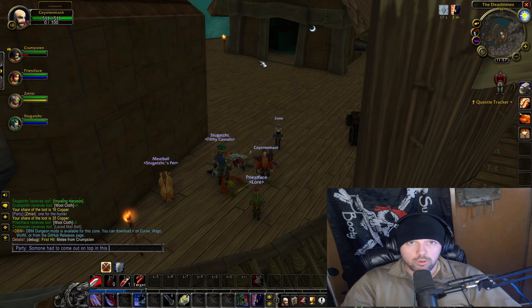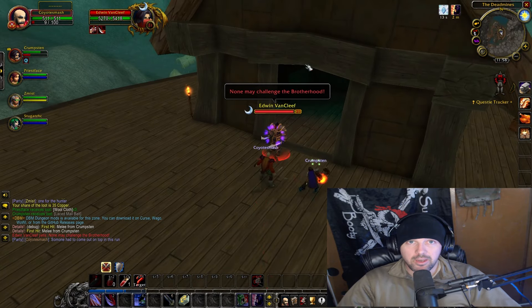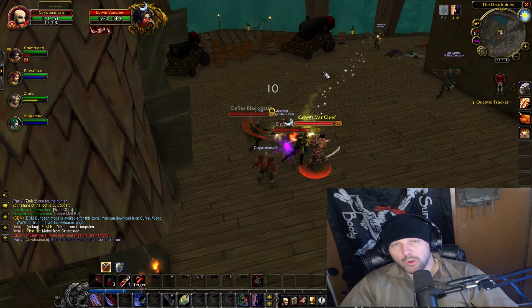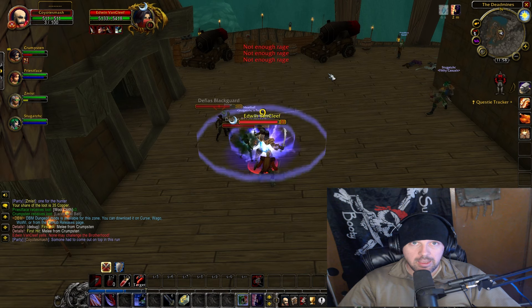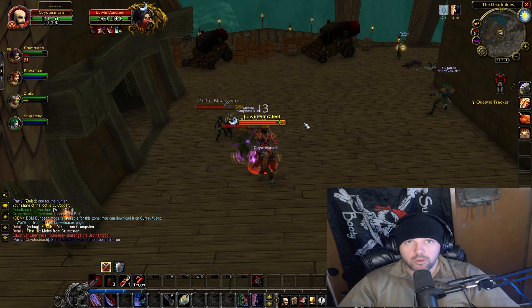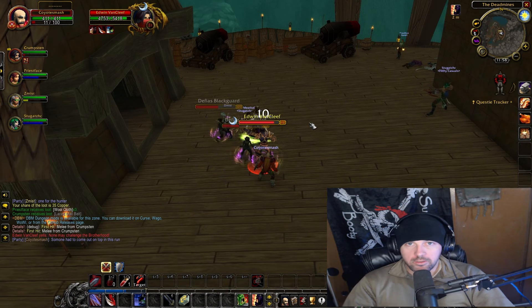Make sure you're following attack markers — sometimes mobs need to die in a certain order. Take a look at this clip where people weren't attacking Van Cleef. Van Cleef keeps summoning adds, so it's usually best to burn him down quickly and then go to the adds. Some groups may do it differently, but if your tank or party leader puts a target marker on something, make sure you're following it.